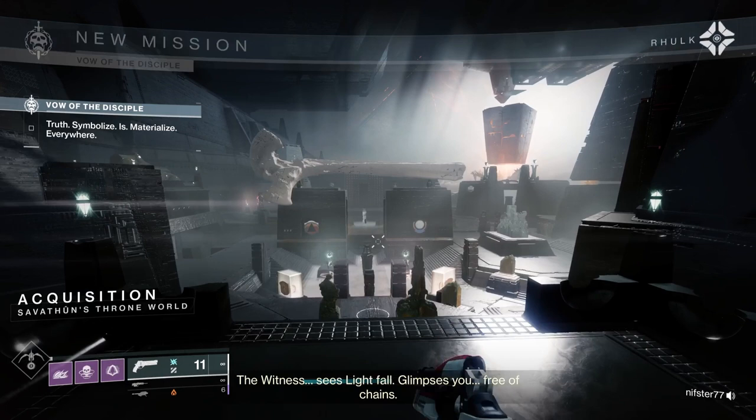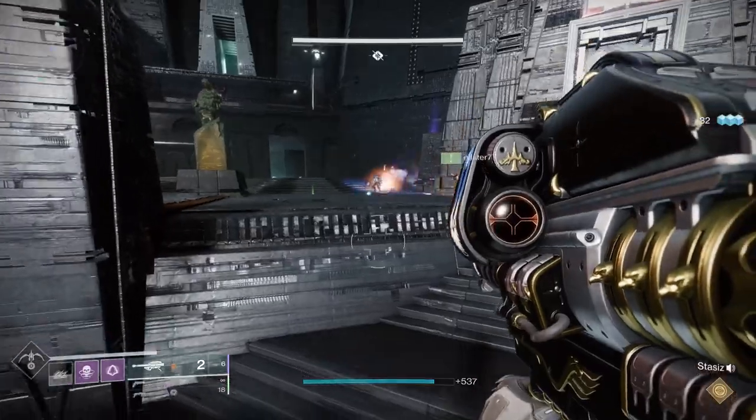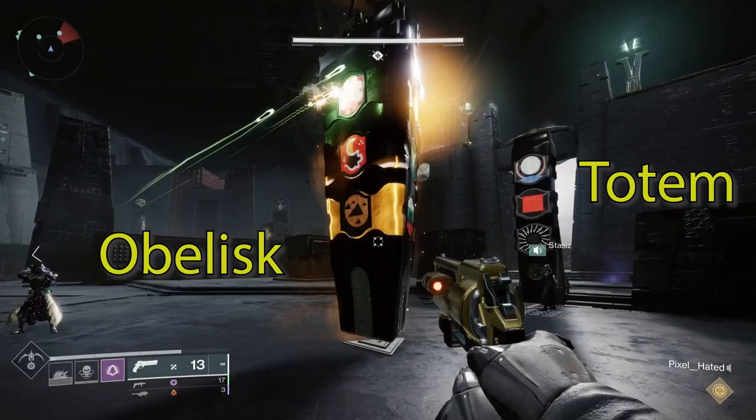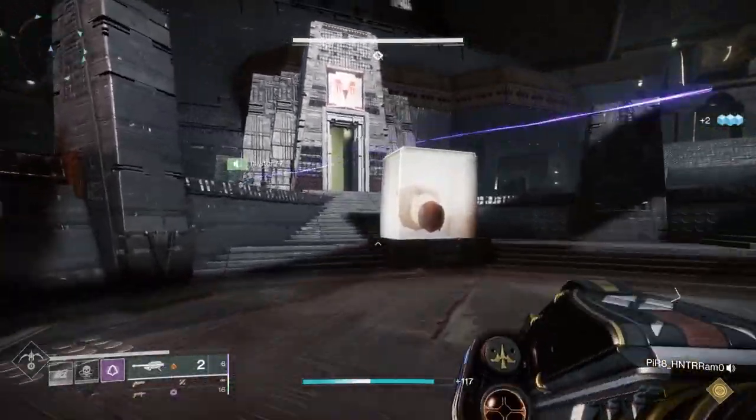There are three zones. Each of those zones will have an obelisk — think of ancient Egypt — it'll basically have a bunch of symbols on it. There'll also be a totem. The totem will have three areas where symbols will show up. There's one at the spawn location, one on the left, and one on the right.